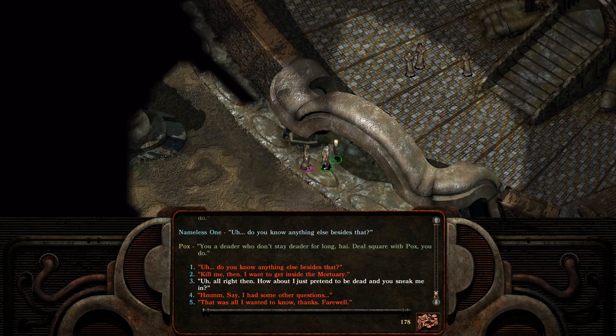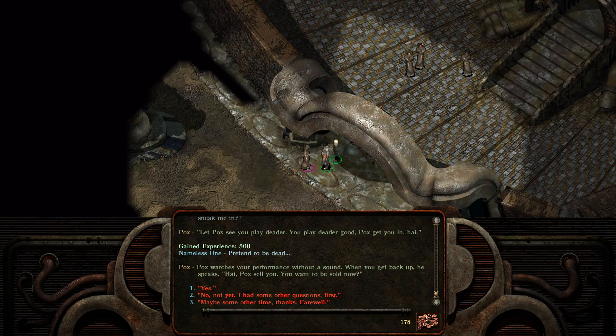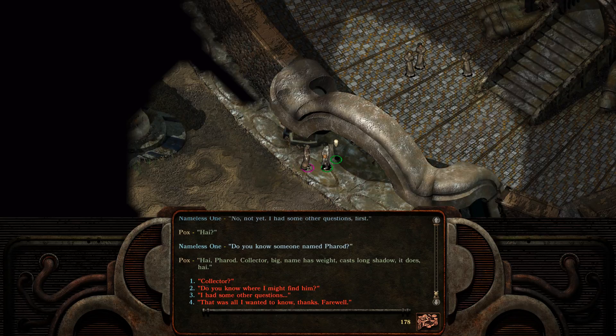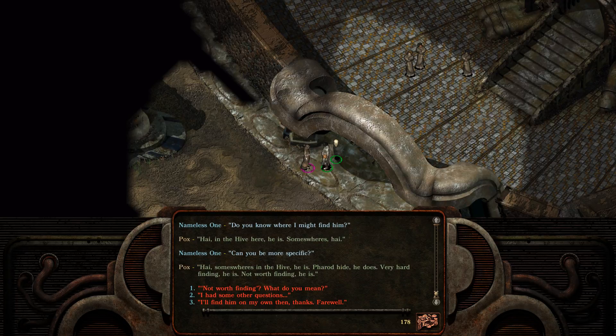I can ask him to kill me again, or ask to pretend to be dead. We'll do it now. 'How about I pretend to be dead and you sneak me in?' 'Let Pox see you play debtor. You play debtor good, Pox get you in, hi.' Pretend to be dead — 500 experience. Pox watches your performance without a sound. When you get back up, he speaks: 'Hi, Pox sell you. You want to be sold now?' Since we already got the experience for that — no. Hi. 'Do you know someone named Farad?' 'Hi, Farad. Collector, big name, has weight. Cast long shadow, it does. Hi.' 'You know where I might find him?' 'Hi, in the hive, here he is. Somewhere's hi.' 'Can you be more specific?' 'Hi, somewhere in the hive he is. Farad hide, he does. Very hard finding, he is. Not worth finding, he is.'